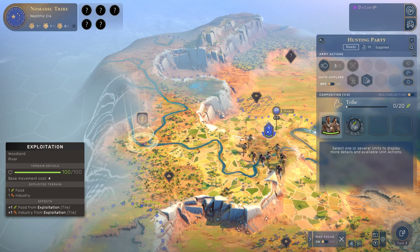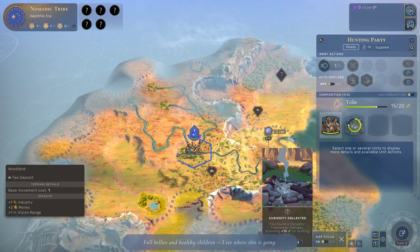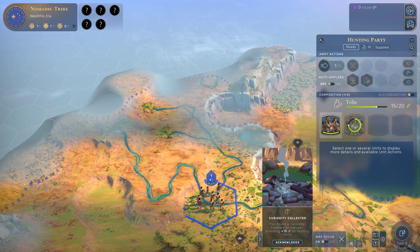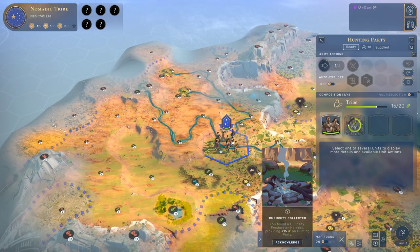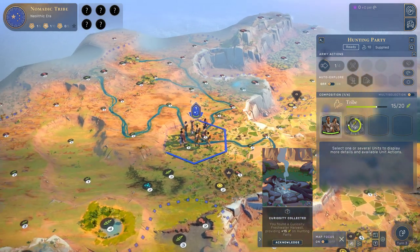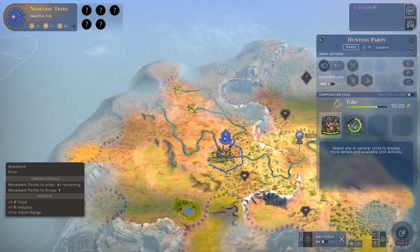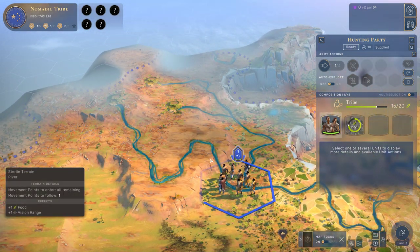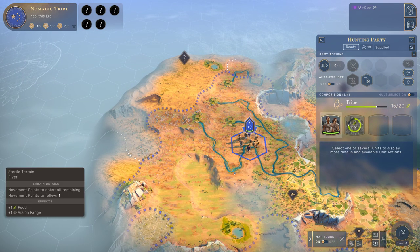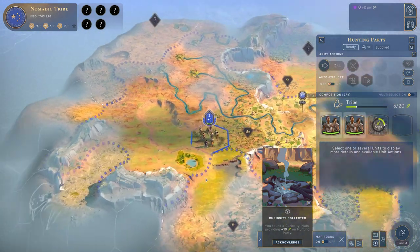Let's continue and follow the river upstream towards this little thing over here — that is a food source, which is very lovely. I might have wanted to settle over here because there are some decent food springs, and some interesting things down there — some money, some oases. Unfortunately we're now locked into our position. We have gathered 15 food, and once we have 20 food we're actually going to get another unit. Let's move up here to see if we can find more. There is something down here — let's gather that, a little bit more food. Now we have two units, and two units are obviously better than one.